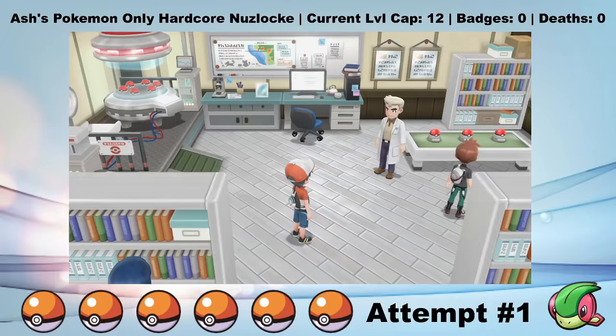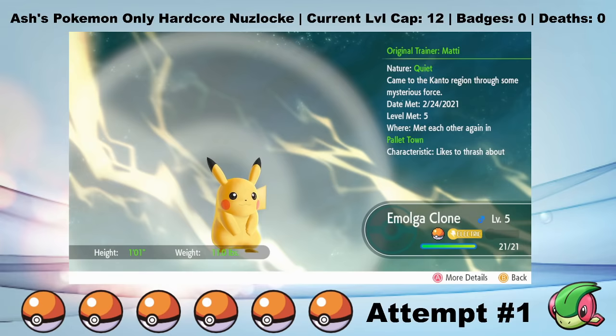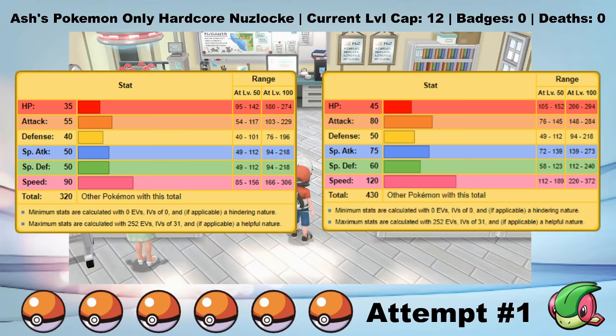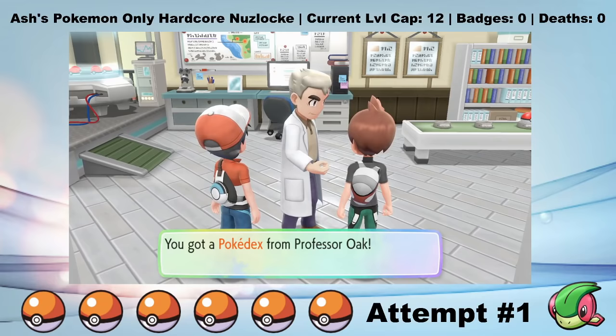I start my journey like Ash did, by meeting up with Professor Oak to get my starter. Unlike Ash though, I'm respectful of my elders and I show up promptly on time. Oak still gives me a Pikachu as my starter. I name him Amolga Clone. This starter Pikachu is no ordinary Pikachu - it has significantly buffed stats. Here's a regular Pikachu's base stats, and here's our starter Pikachu's base stats. Our Pikachu also has perfect IVs and can learn a bunch of really broken moves like Zippy Zap, which always crits and always goes first.